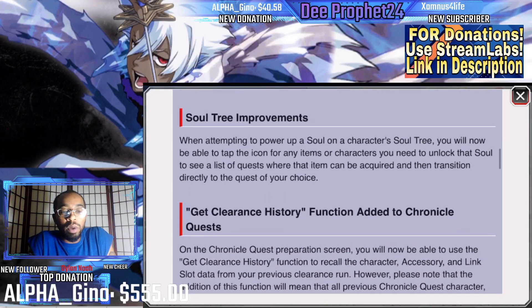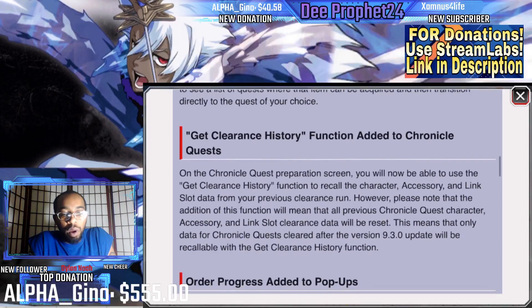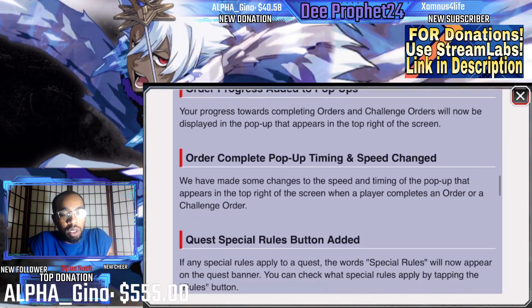When attempting to power up a character, you'll now be able to tap the icon for any items to see lists of quests that item can be acquired from and transition directly to the quest — that's a quality of life UI change. Get clearance history for chronicle quests — that is huge, that is absolutely massive. Order progress has been added to pop-ups; progress towards completing orders and challenges will now be displayed in the pop-up icon that appears on the right side of the screen.